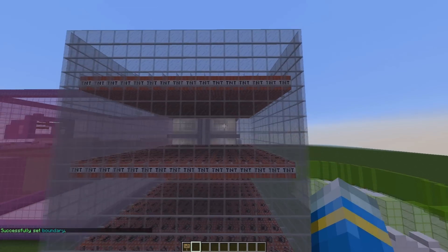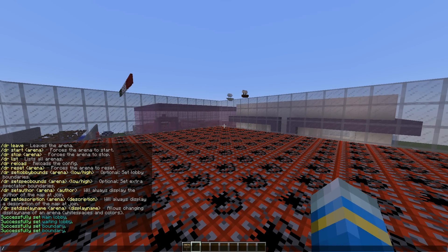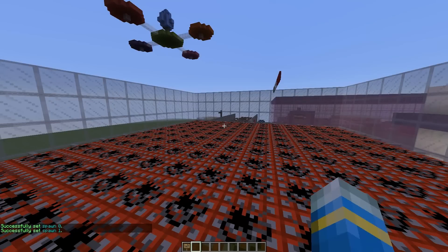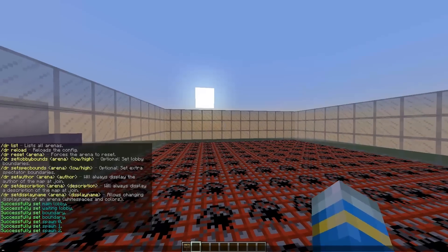Once we've done that, fly all the way to the top and set a few spawns. Hop in here and do /dr set spawn and A1. That will set spawn 0, 1, 2, 3, 4 — however many you want to set. Let's set 4 like this. Very straightforward.